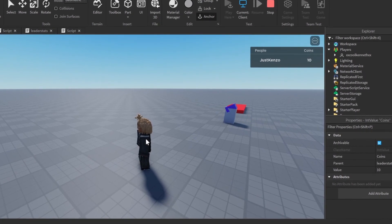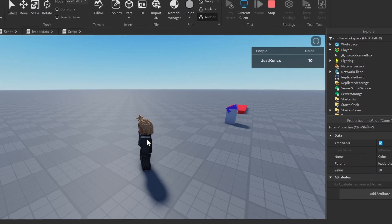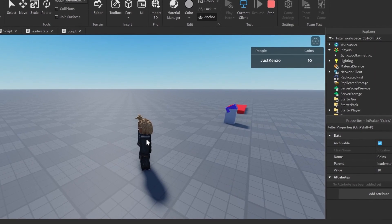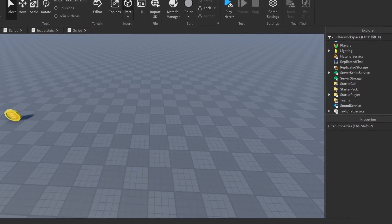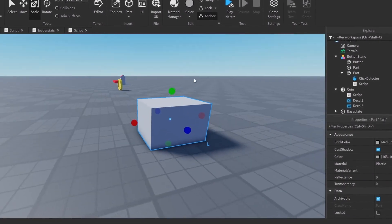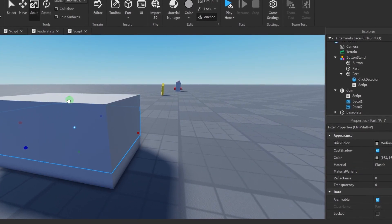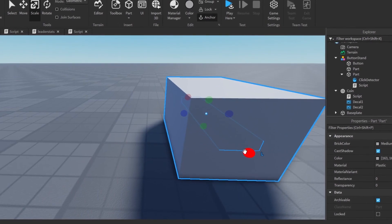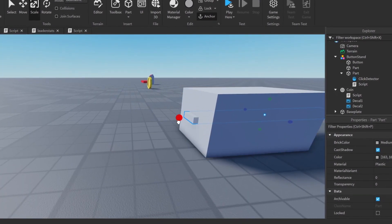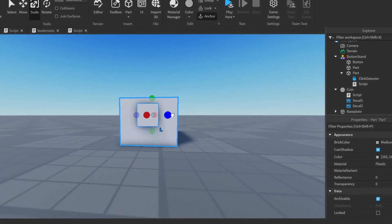So ChatGPT can kind of do the harder stuff, but when it comes to easier stuff like making a simple kill brick it removes your character, and when you want it to change the baseplate color it changes the color of the stand. But if you want to make a whole coin system it can do that — which is pretty interesting. Point for ChatGPT and a point for me. This last round is going to be the take-it-all round: if I can't do it but ChatGPT can, ChatGPT wins.